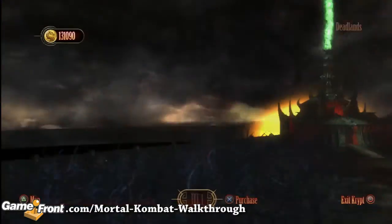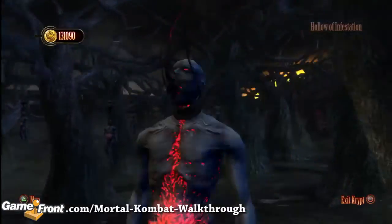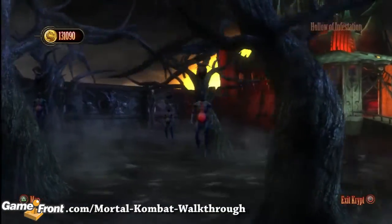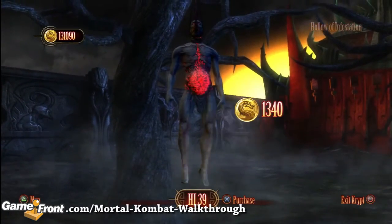From the starting location in the Crypt, you're going to use the map to travel to the Hollow of Infestation. Once you're there, you're going to travel all the way to the back left corner. There's going to be a tree that's closest to the wall marked HI-39. This is the one you want to purchase.